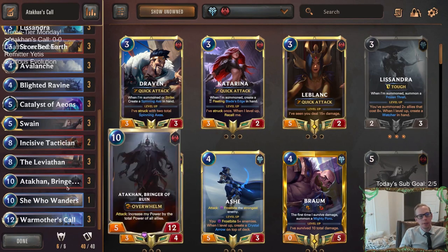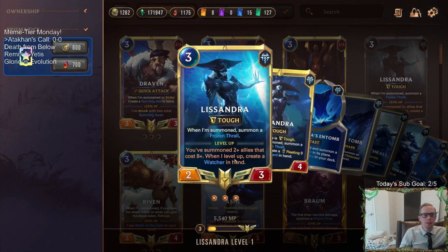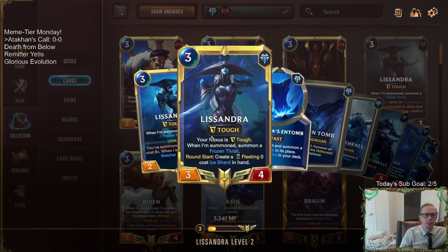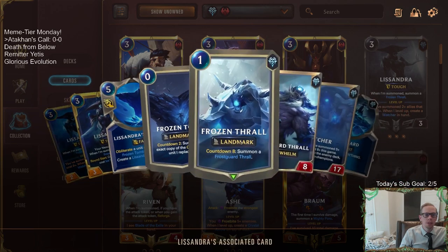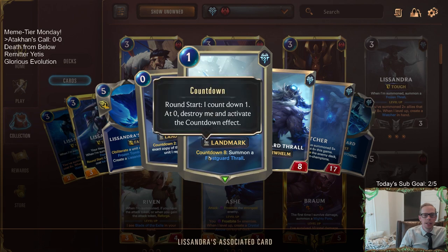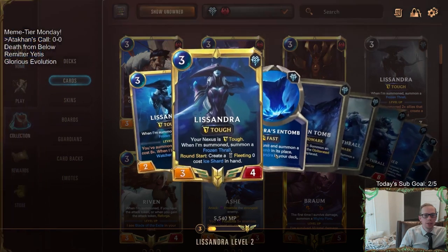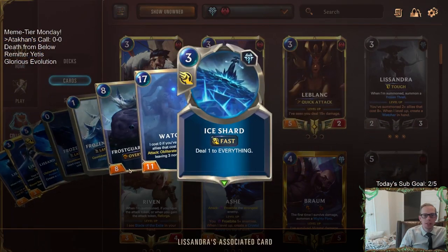We have a lot of 8-plus cost cards. We're going to be playing Lissandra in here with all of these 8-plus cost cards. We just get two of them in play, we level up our Lissandra, then our Nexus is tough. The whole Frozen Thrall part of Lissandra may not be as good in this deck because it could take up some board space for us. But Lissandra is just kind of broken and just too good not to play - it's just the best champion in the game.